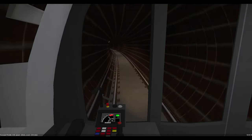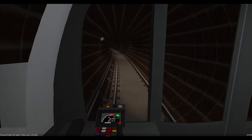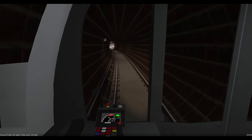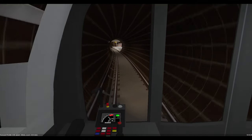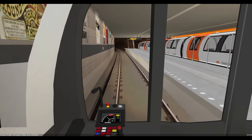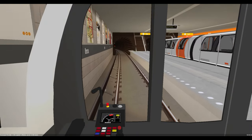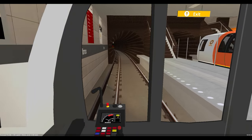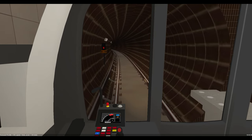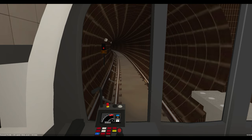The subway is an all-stop service, so stopping patterns couldn't be easier. When you see a platform, stop at it, open the doors, and wait for a permissive light signal before closing the doors and continuing. If the signal at the end of the platform is restrictive, a buzzer will sound every seven seconds as the train enters the platform. This is cancelled with activation of a deadman switch while the train is moving, but doesn't need to be cancelled while stationary and awaiting a permissive signal.